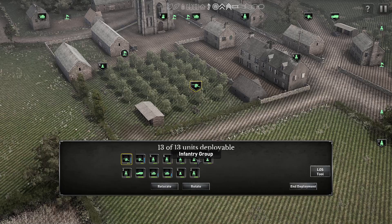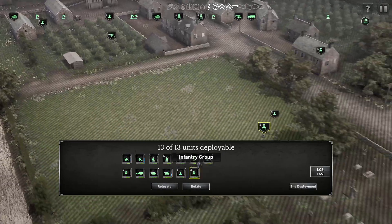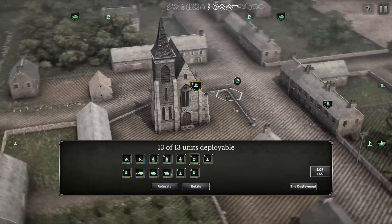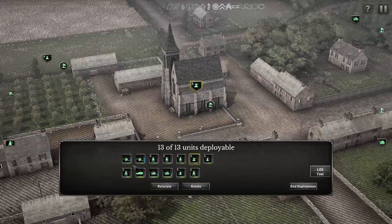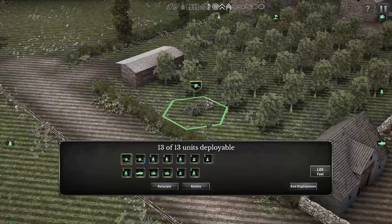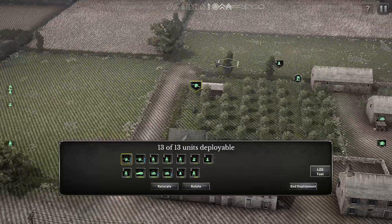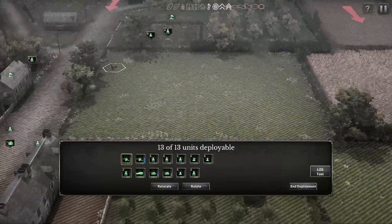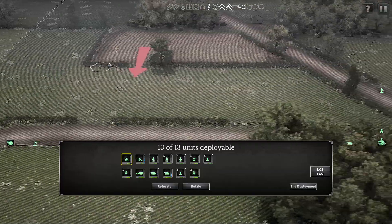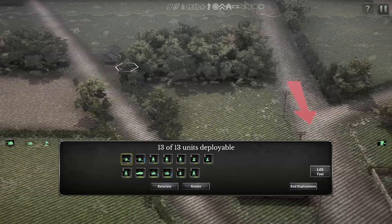Infantry group — not quite sure what this team means. Piat? Not quite sure. I have two anti-tank guns which are pointing to this side. This makes sense since the enemy is coming from the side.